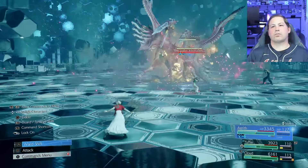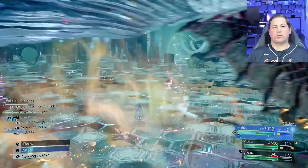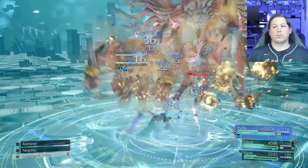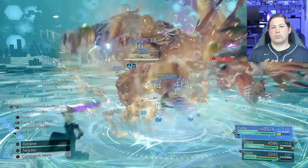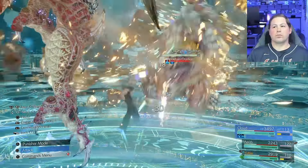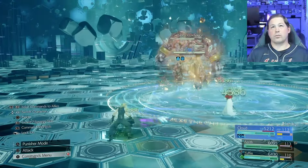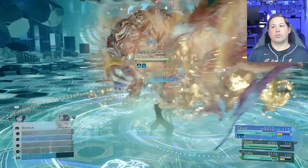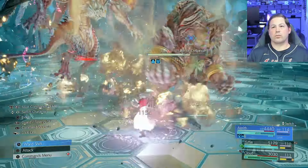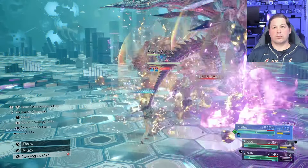One thing Bahamut does that's annoying is a move that will slow you, which can mess with having haste up. But that also makes ATB Ward that much more valuable here because it cannot be dispelled and becomes a massive asset. If you are slowed, using Cloud's ATB materias to give ATB to others and regain is also extremely useful. Titan is weak to wind, so using Yuffie's wind ninjutsu inside the ATB ward is a solid decision — you'll deal a lot of damage and generate ATB for everyone.